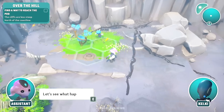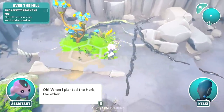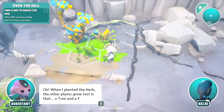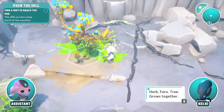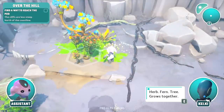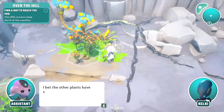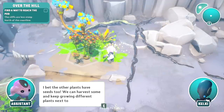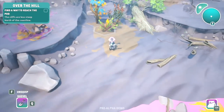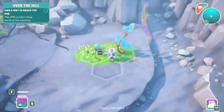This is my farmer era for real. I planted a plant — let's see what happens. Oh my god — when I planted the herb, other plants grew too! Is that a tree and a fern? This is the ticket. We just gotta plant a bunch of stuff and then we'll get more roots. 'Maybe the plants are like us — having neighbors makes them happy. The other plants have seeds too, we can harvest them and keep growing different plants next to each other.'